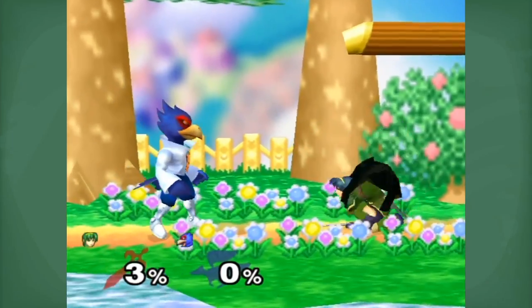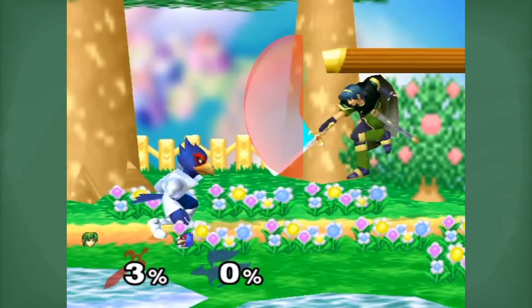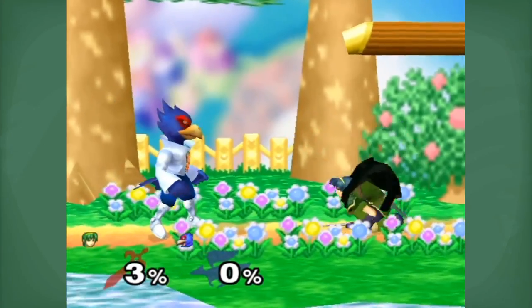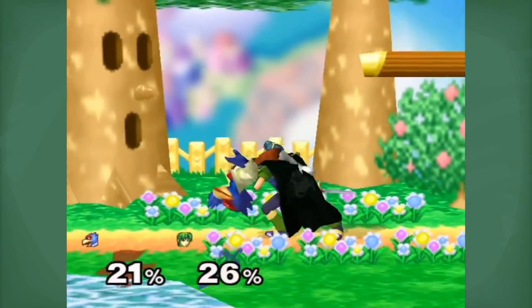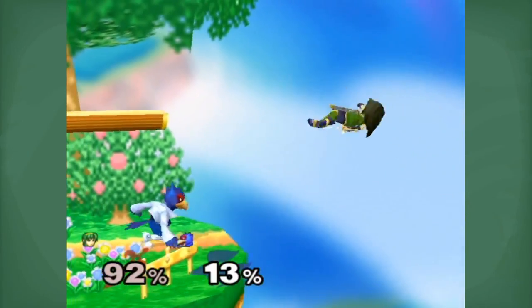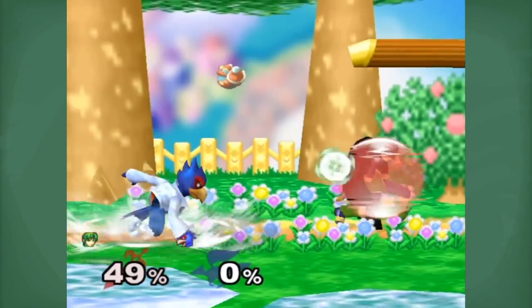The most optimal range to be in is directly outside their jump out of shield attack range. Most Falcos get to this range but then immediately jump in, which is not only an overly common approach, but it also gives up the stage control you've gained from your lasers. You have immense pressure from this range and can only be hit if they hard commit to a wavedash forward out of shield. Simply adding one or two extra lasers before you decide to go in deteriorates their shield and often forces a bad decision or at least a retreat away from center stage.